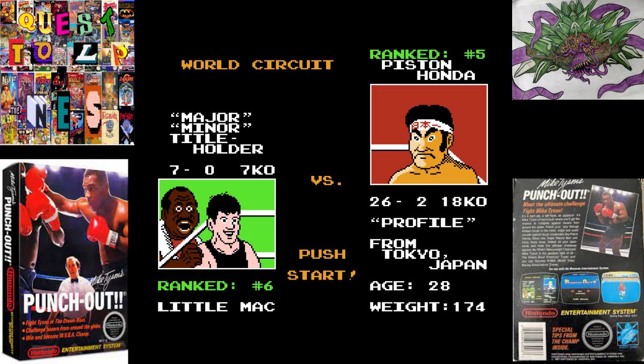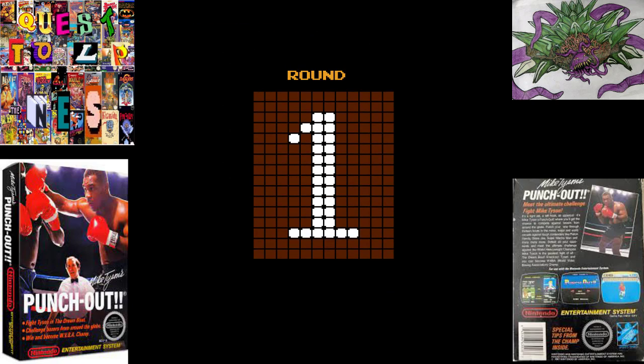Welcome back everyone, this is Ultra Lavos playing Mike Tyson's Punch-Out! We're here in the World Circuit with a rematch against Piston Honda. He's 26-2 now with 18 KOs. Let's see how this goes.